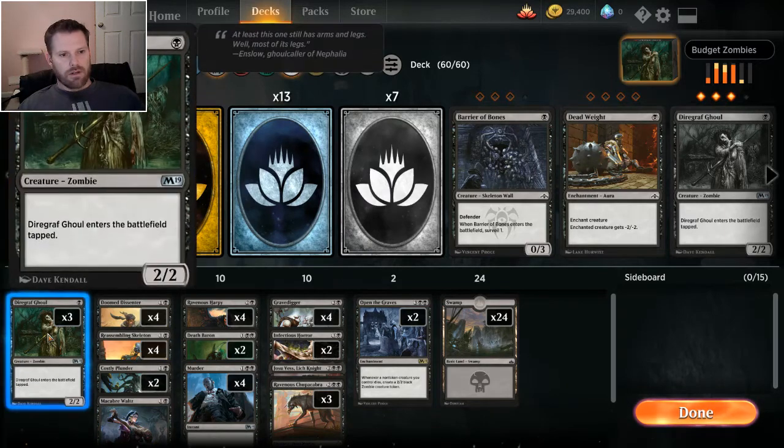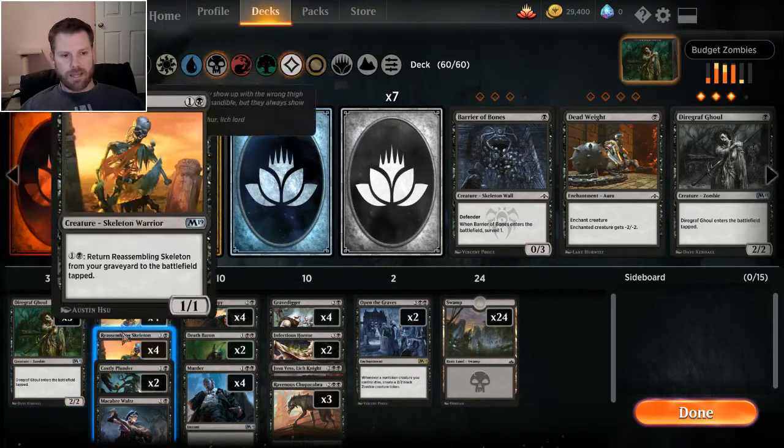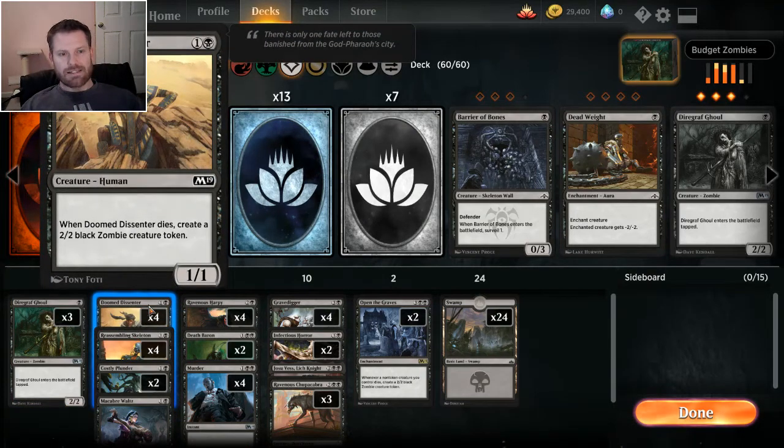Three Diagraph Ghouls — it's a one-casting two-two, and Diagraph Ghoul enters the battlefield tapped always. There's nothing that retrieves it from the graveyard in this deck, but if you had that it would be tapped. Doomed Dissenter is a two-casting one-one, and when it dies it creates a two-two black zombie creature token. This ends up being super sticky — nobody ever blocks a Doomed Dissenter. There are four of those in the deck.